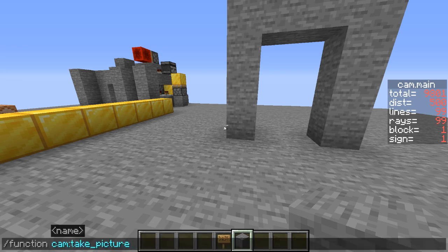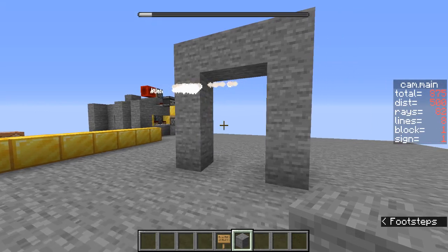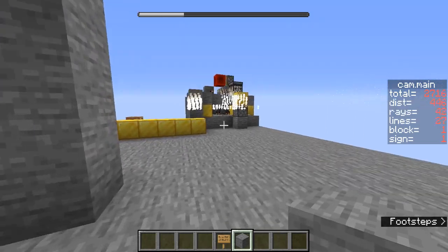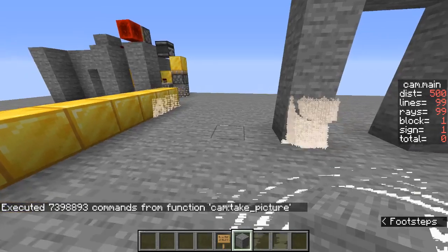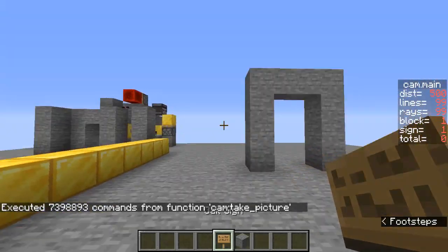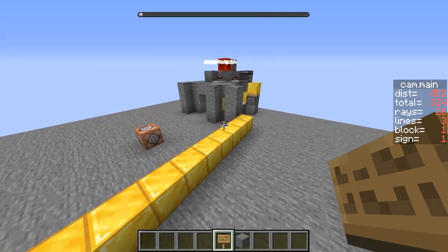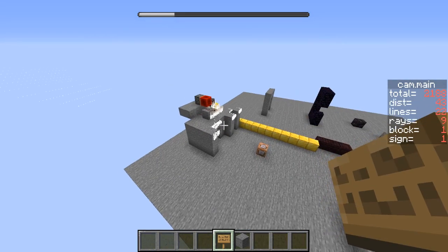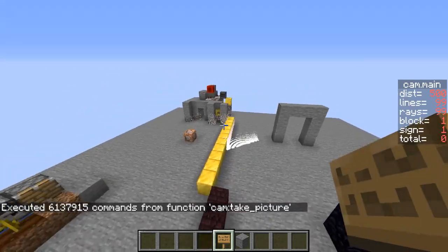Right now this doesn't actually generate any color except for black and white. This is the scanning - you can sort of see the particles are where it hits blocks, this is just here for debugging purposes. Let's watch that again from a different perspective. As you can see there's particles rendering way out there and it's all sort of converging in on where I was standing because I summon two entities.